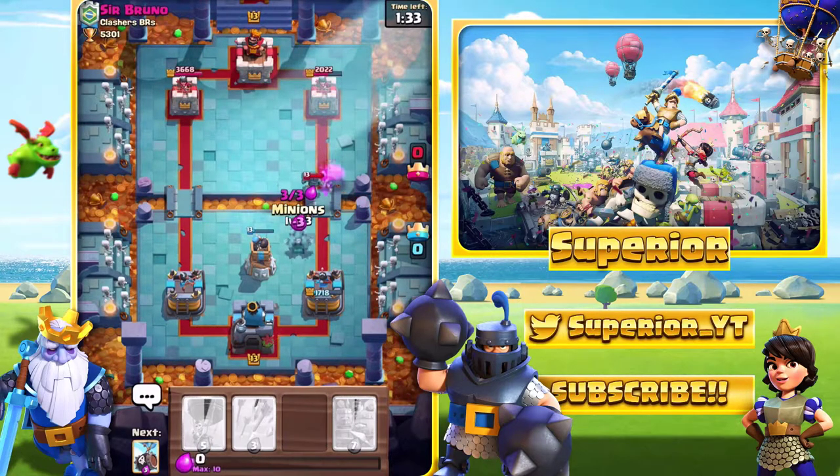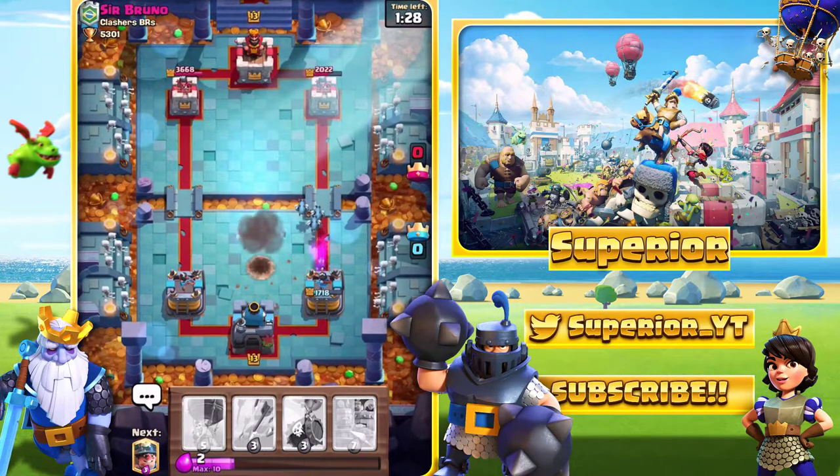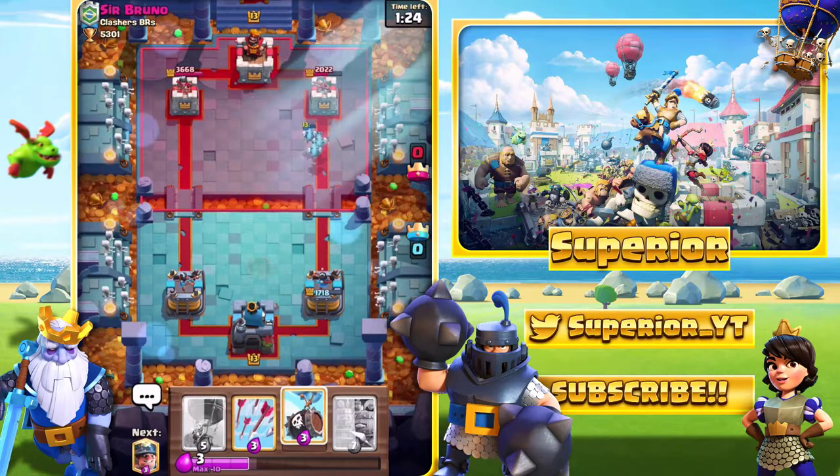Mini Pekka down from the opponent. We'll just go with Minions. The Bomb Tower will sadly go down before the Mini Pekka takes aggro to it — but it didn't matter because the Minions did really, really well right there.